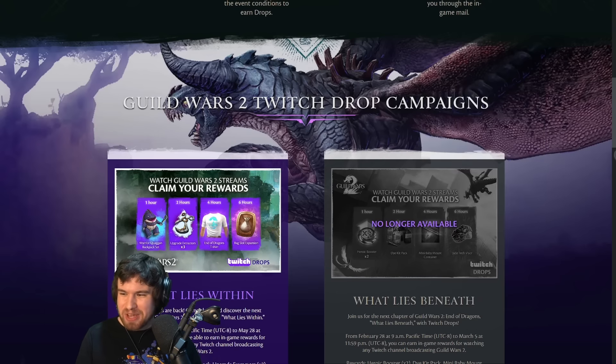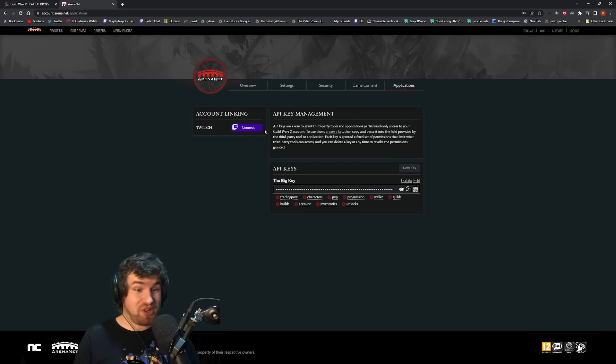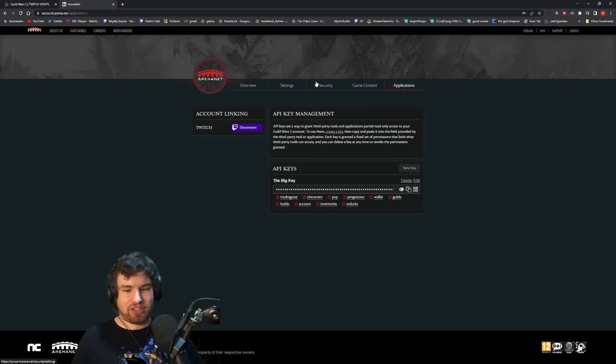I know I'm certainly going to be using my Zero to Hero account to actually get myself a free bag — and that's completely legal. I'll give you a quick demo; it really is this easy. You log into your ArenaNet account, you go over to Applications, you hit Connect, you get the authorization screen, you hit Authorize, and there you go. That's it. Wasn't very difficult, was it?